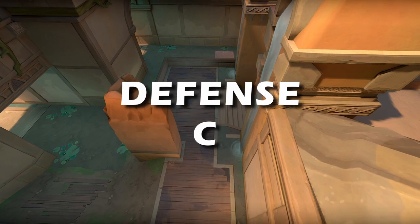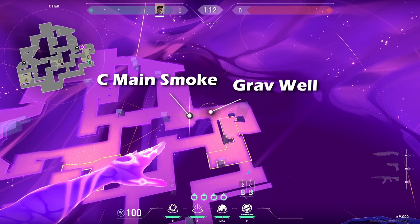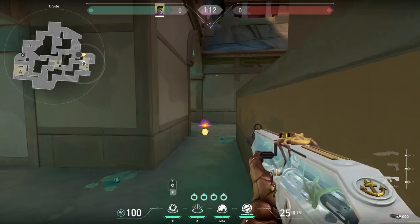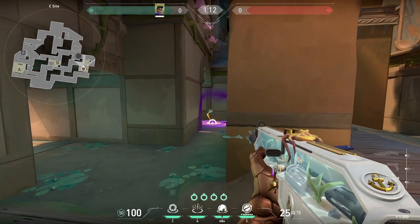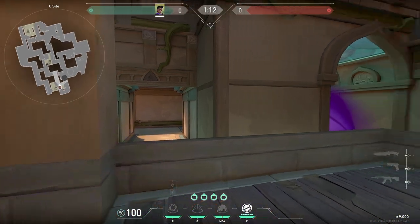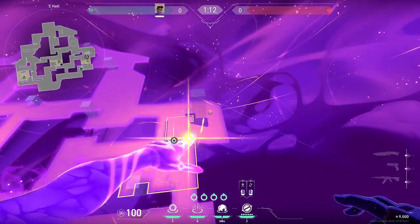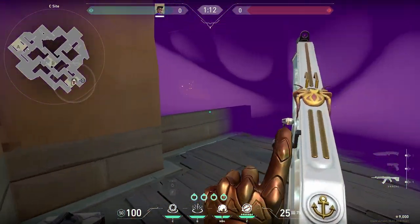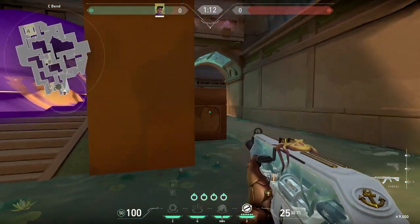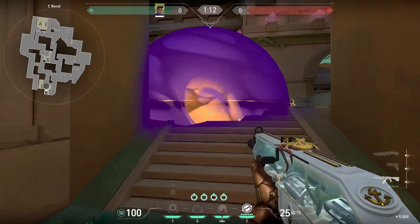Last we have C. Just like on attack, I think Astra will do very well on defense here. She can also play B if you have a sentinel playing C. If a C take is imminent, make sure to place down that gravity well — you can play in a few different positions on site and catch the attackers in your suck. Recall the A star and your remaining 2 stars can be used as a smoke on spike or C main and a concuss for attackers playing on site. A common spot attackers will hold after the plant is at bend, since it offers easy access to the spike and sufficient cover to hide behind. A well-placed concuss here can help with your retake.